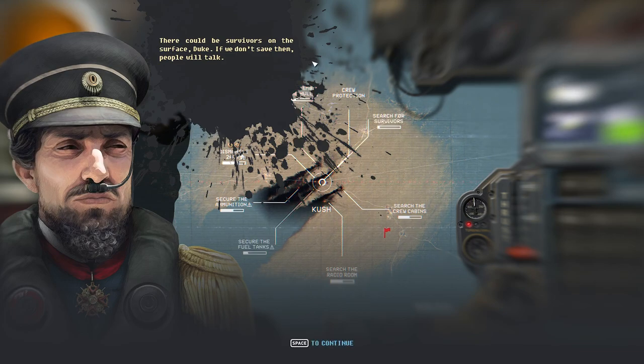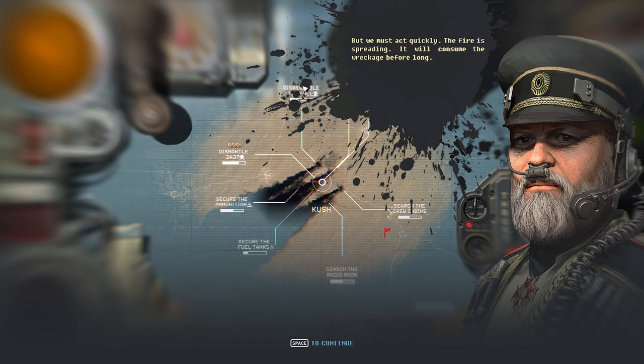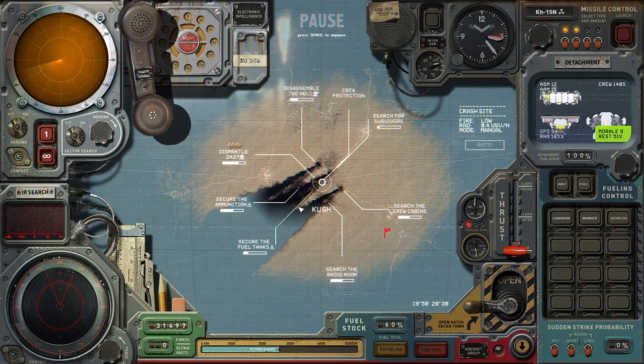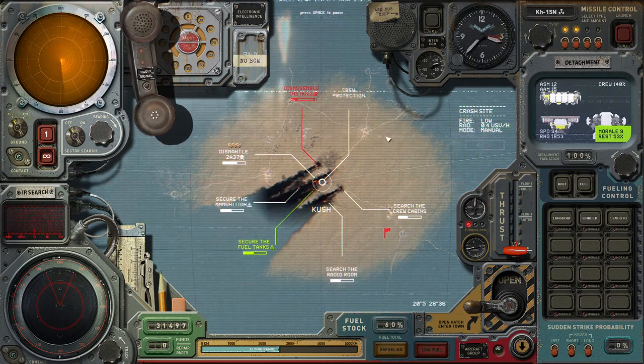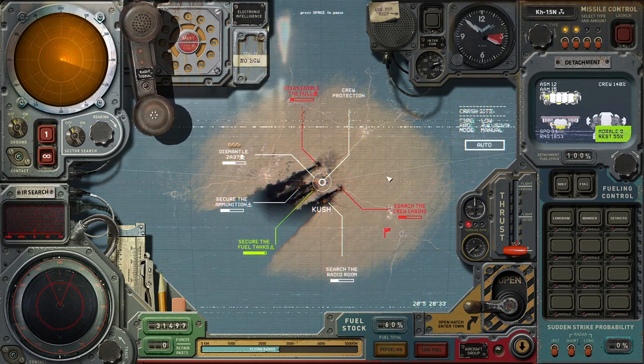There could be survivors on the surface. If we don't save them, people will talk. So there's another little mini-game here: pick what you want to do. We could salvage something valuable to sell in the city — we could certainly use the money. I must act quickly; fire is spreading and will consume the wreckage. Options are: search for survivors, disassemble the hull, or secure the fuel tanks. Let's get the fuel tanks — forget the people. As I'm securing one, the other options are ticking down, so we won't get the survivors.